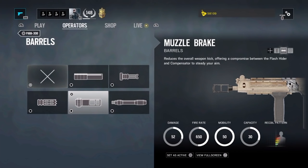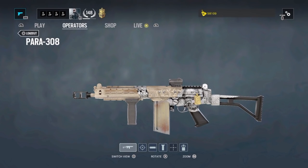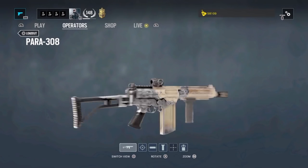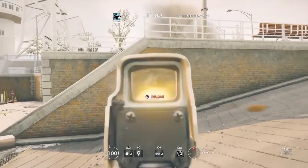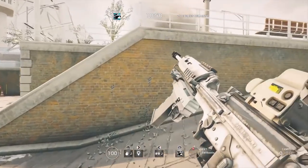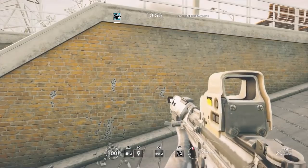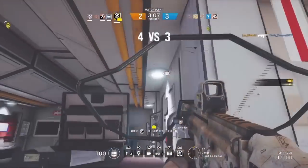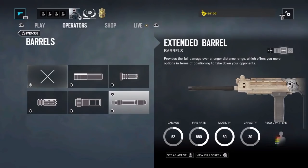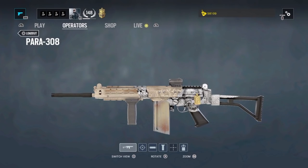Then we have the muzzle brake. When it was introduced into the game it was too overpowered, but now it seems to be okay. The muzzle brake basically reduces the recoil especially on the very first shot. It fits well on all weapons but works really effectively on marksman rifles in single shot mode, improving accuracy greatly. I also like this attachment on Blackbeard's SCAR-H.